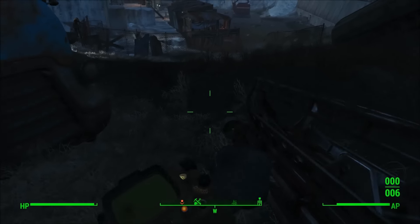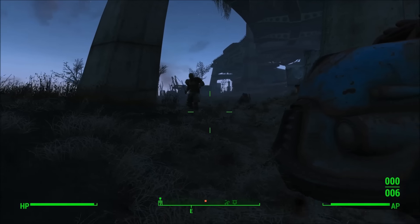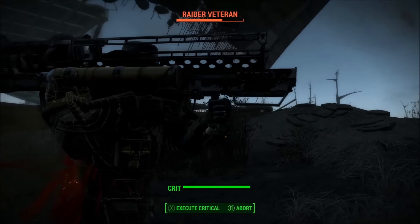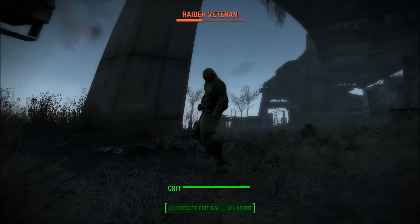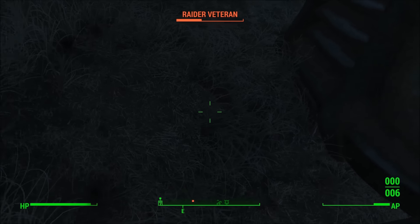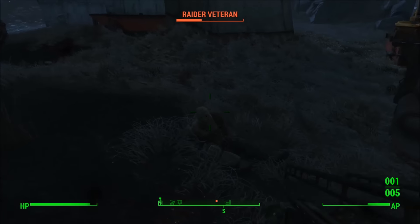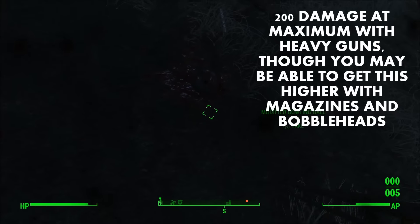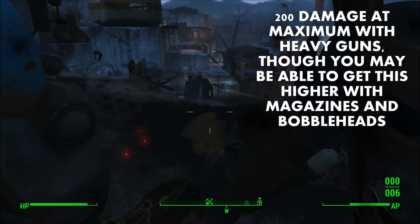This is unfortunate because with the normal Fat Man you can increase damage from both Demolition Expert and the heavy guns perk, getting like quadruple the base damage of the Fat Man. As far as I can tell, your maximum damage with the Striker is going to be about 200 damage per pound, which is pretty bad.